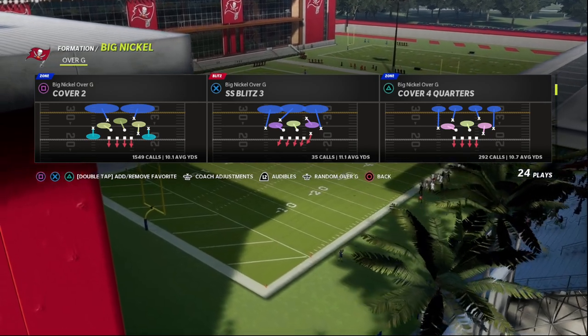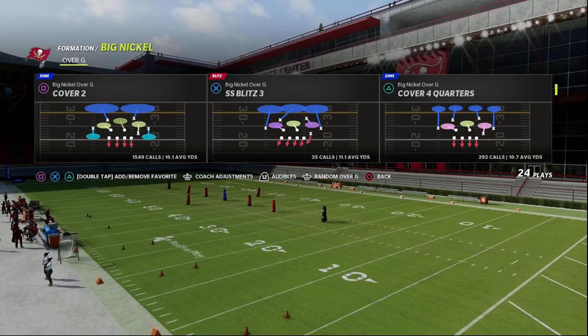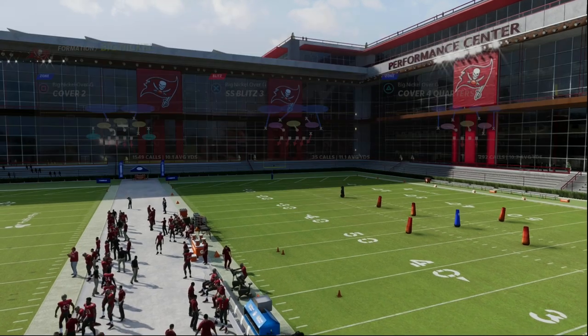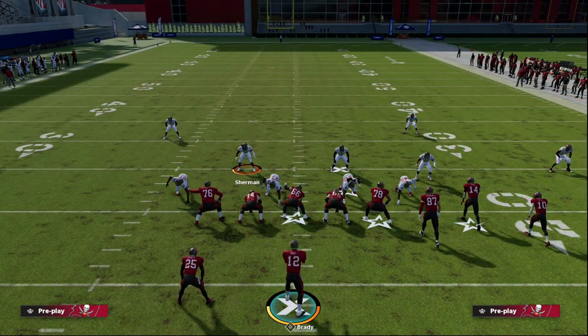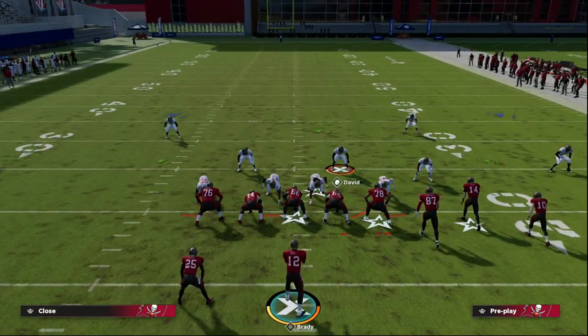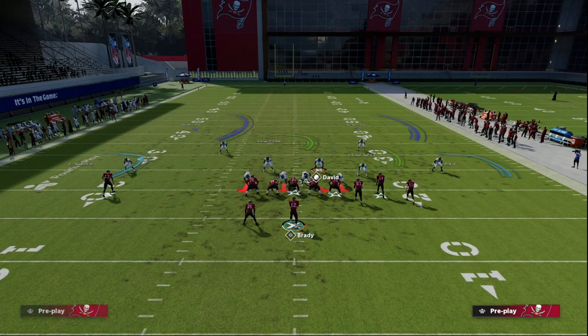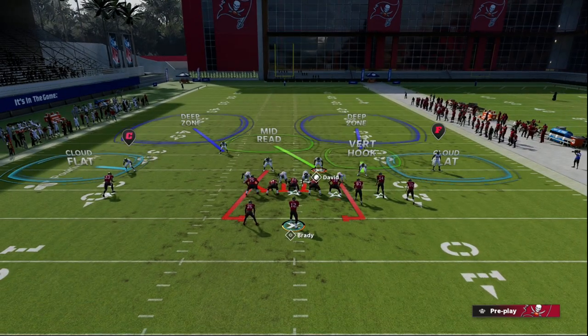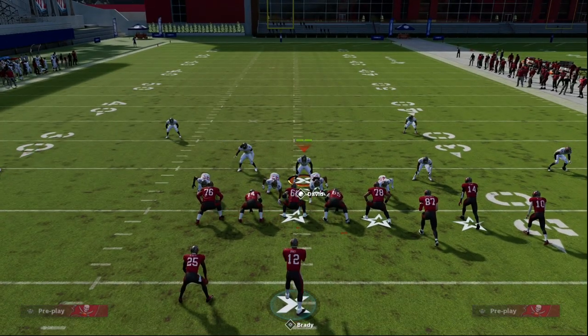You can do this out of any play. I'm going to teach it today out of the cover two defense. I personally prefer to run this on baseline. All we're going to do is pinch our D-line, crash our D-line down, and blitz the linebacker on the left side of the screen — you'll see he's going outside of the tackle — and then contain.